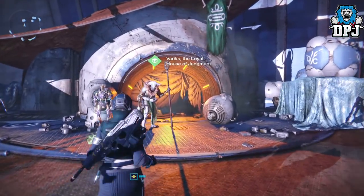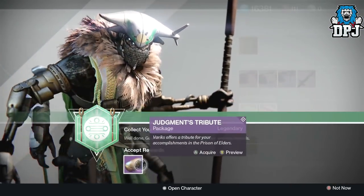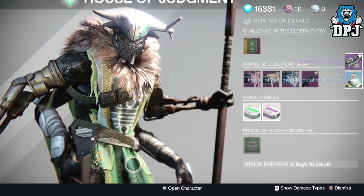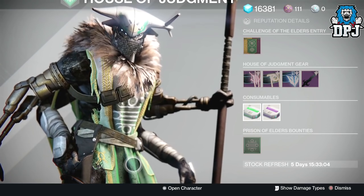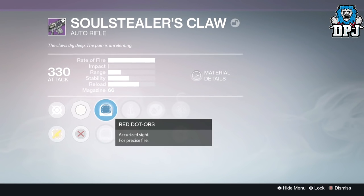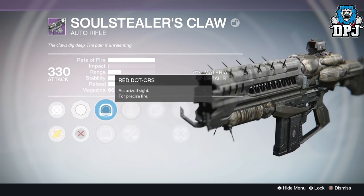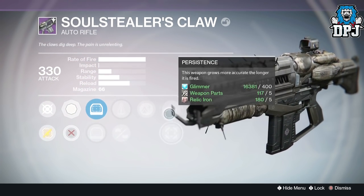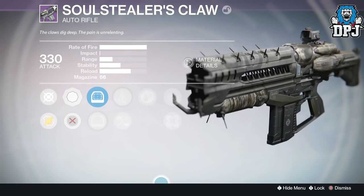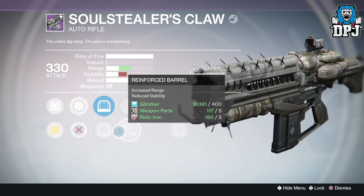Next is my warlock House of Judgment rank 4. I was hoping for a weapon, but I got the Soul Stealer's Claw - I'm loving that! Perfect Balance, Lightweight, and Persistence. Would have preferred Counterbalance over Persistence, but I'll take it. This could be an absolute beast - basically another variant of the Darkest in the Passing. I'll try it out and make a video on it.